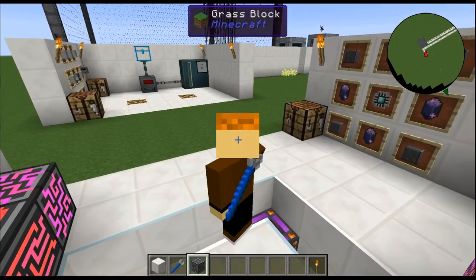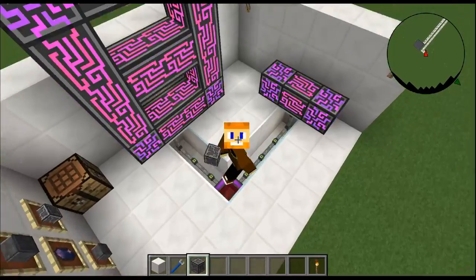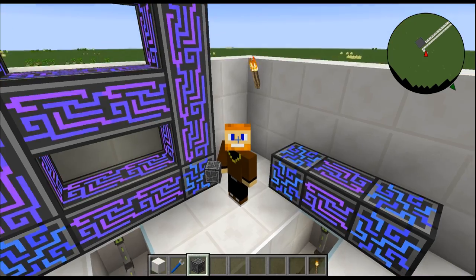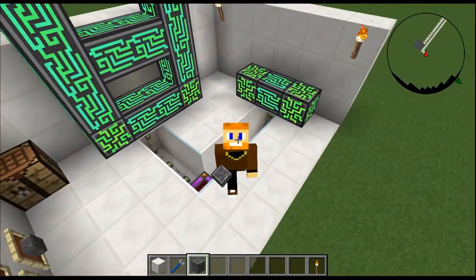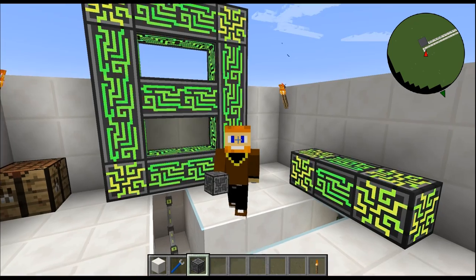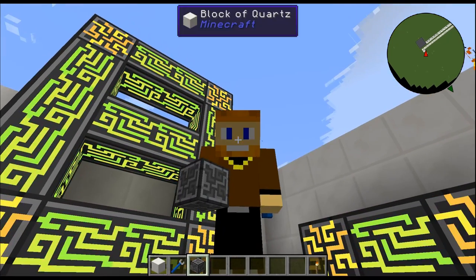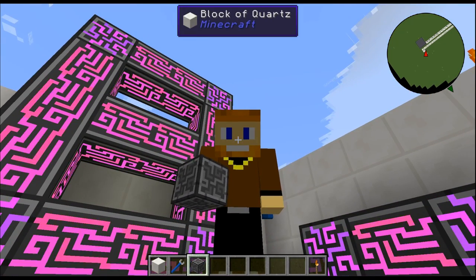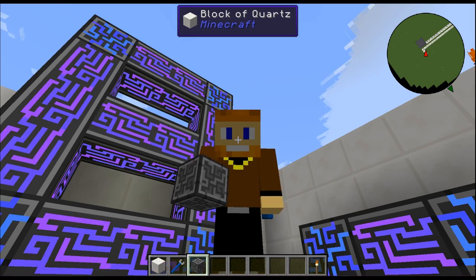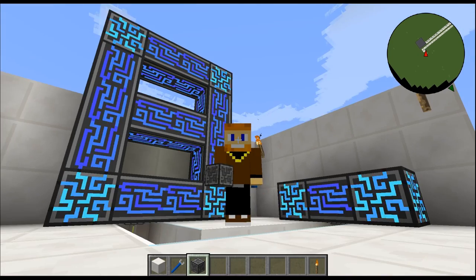That's the ME controller — it is the brains of your ME system. We'll hopefully be using it in future tutorial mod showcases showing how you use a drive, because you're gonna see at least one controller to operate the ME system. This is a very important block you have to have in order to operate an ME network. If you guys enjoyed, smash that like button, share with your friends and family, and as always guys thank you so much for watching — take care, goodbye!